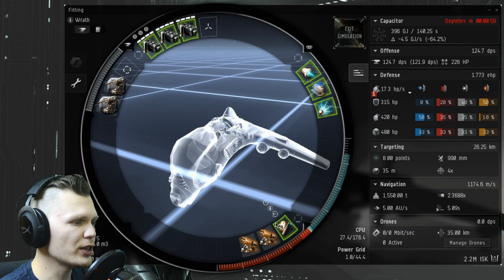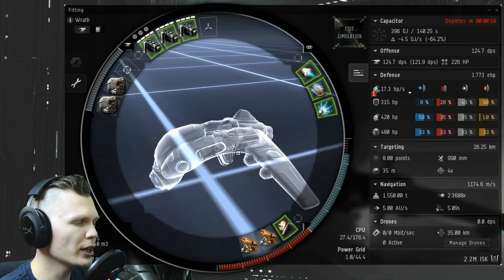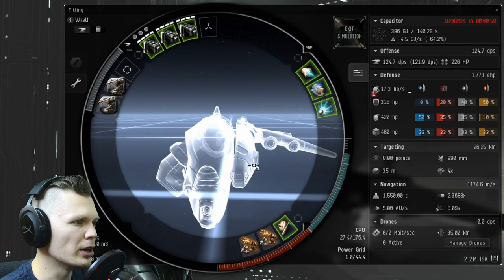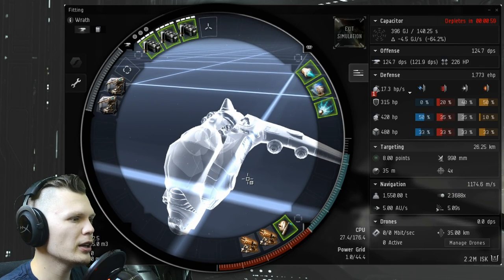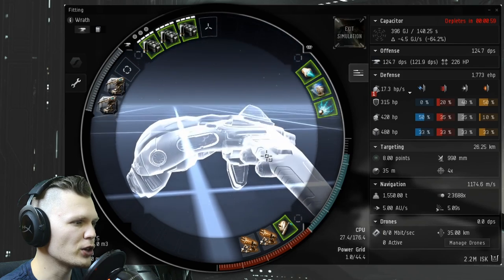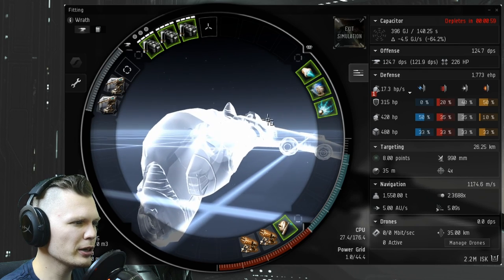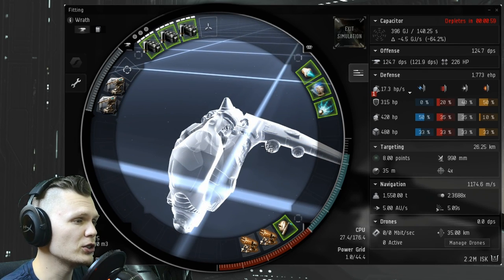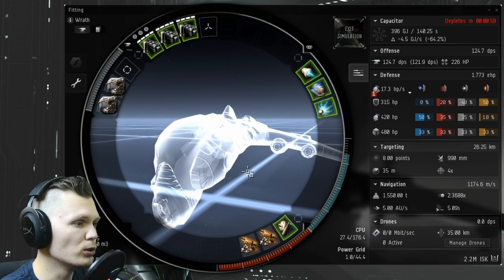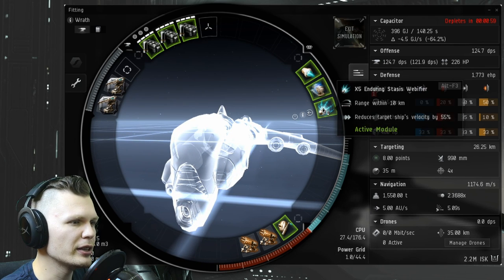I typically prefer an active tank on these fits, so I have the Small Armor Vesment Reconstructor — that's the Armor Repairer Tech 1, one of the variants — and that really helps me repair my armor if I get damaged by battleships or battlecruisers in the belts. I prefer to fit my ratting ships for PvP as well, because you never know when you're going to be targeted by pirates in low-sec. It doesn't mean we can really fight back or win, but at least you have a fighting chance. That's why I prefer to have my Warp Scrambler and the Webifier.